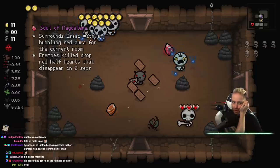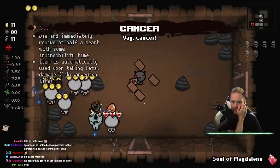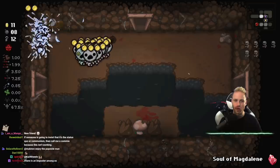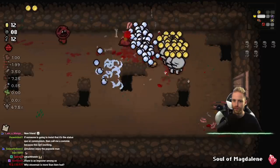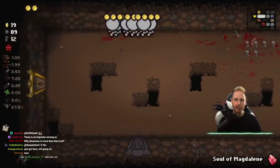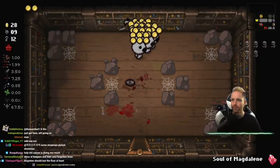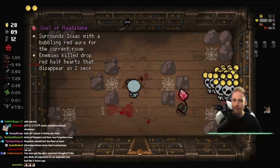Throw out Isaac with bubbling red aura - for the current room enemies killed we'll drop half red hearts, that would just give us flies. I don't hate it. I'm loving all this money that we're totally able to get to - it's really nice.